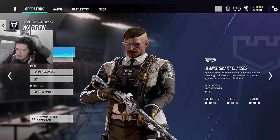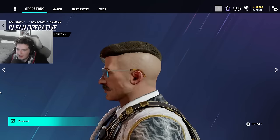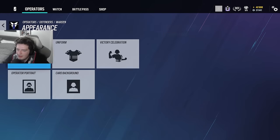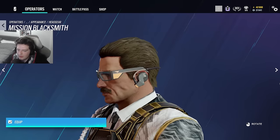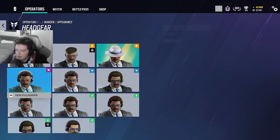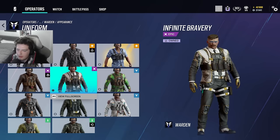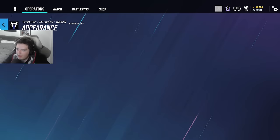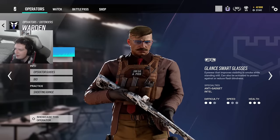Warden — I just bought this Grand Larceny headgear on the marketplace; he looks straight out of Peaky Blinders. His elite skin looks really cool with it. There's also a Mission Blacksmith skin — I don't like the earpiece but I like his hair in it. Most others are recolors. I'm really into his Grand Larceny headgear right now with his uniform. There are also a few pro league sets and his elite, but right now I'm running the Grand Larceny set since I just bought it.